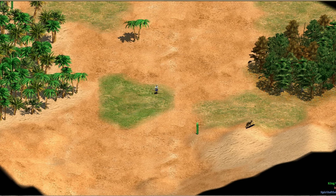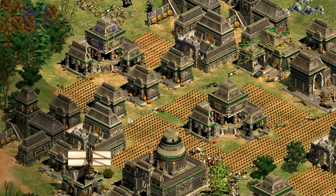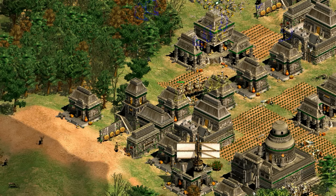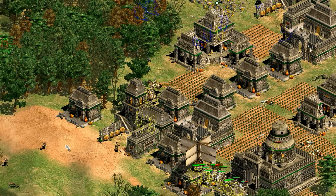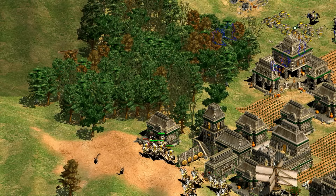The only thing I wish is that they had a team bonus that did a bit more to help a Mongol ally — maybe by increasing cavalry archer line of sight by two instead of foot archer. Because that would give the Mongols and the Magyars some amazing synergy, or some great head-to-heads with the early scout rush and the later game cavalry archers.